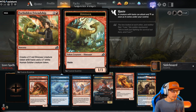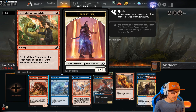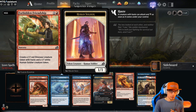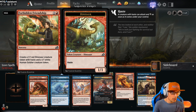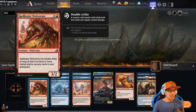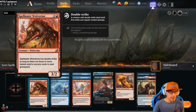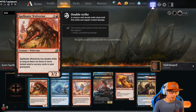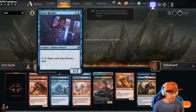Forbidden Friendship — this is really good. It costs two, it's a sorcery. Create a 1/1 red dinosaur creature token with haste and a 1/1 white human soldier creature token. So that's pretty cool — you're getting two 1/1s for one card, so it's a good way of expanding your value. Spelleater Wolverine for three — it's a 3/2. Spelleater Wolverine has double strike as long as there are three or more instant and sorcery cards in your graveyard. That's pretty disgusting — that's going to do a lot of work for you.